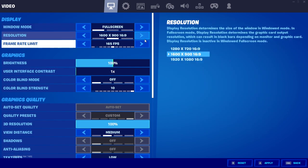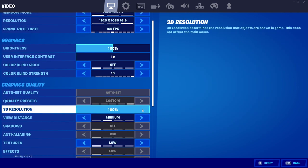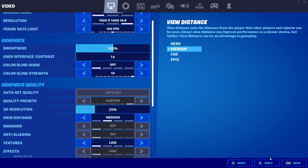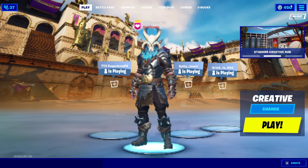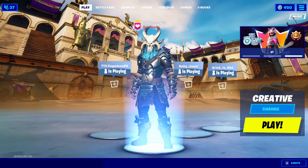3D resolution — let's say you want to stay on 1920x1080 but it's still a little laggy. You can drop this down a bit, but the more you drop it, the more pixelated. If we go to 25, this looks like a convenience store video camera. So obviously, slam it back up to 100 — pristine, looks very nice.